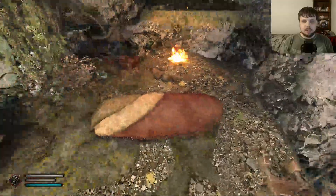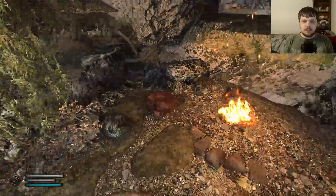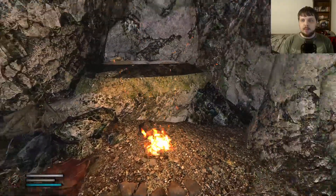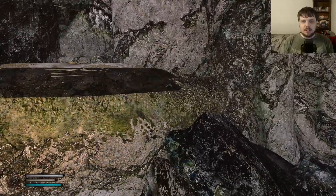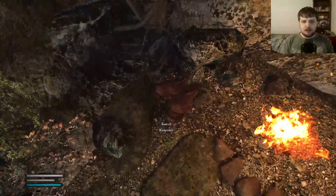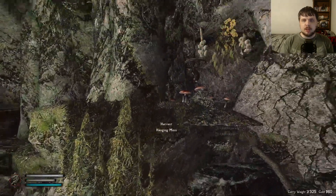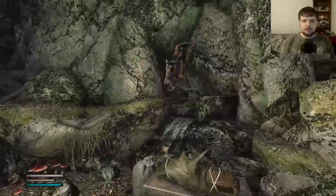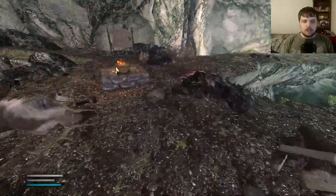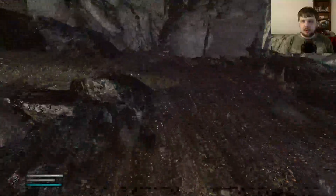And then you have a grindstone and a little sleeping bed. I don't mind the textures actually — I think this was mainly made for vanilla textures. As you can see, some of it's conflicting, but that's okay. A little knapsack with some Nord meat and some tomatoes. So everything a hunter could need, and then you have a deer to kind of start off your journey with.